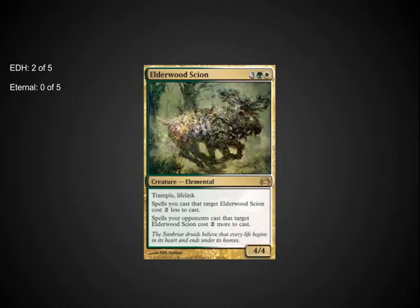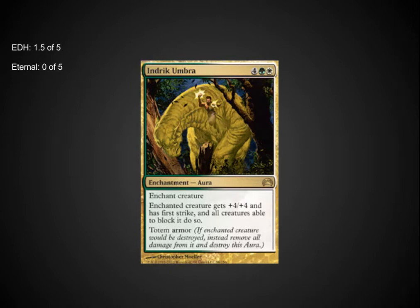Elderwood Scion is also a little bit on the light side — 5 casting cost for a 4/4 with Trample and Lifelink, both great abilities for EDH, and the ability to drop down the cost of enchantments. Although he's pretty fragile; if he had Hexproof instead of causing targets to spend 2 more mana, he would be incredibly playable in EDH. Iridark Umbra is a solid EDH card for enchantment-themed decks — +4/+4 with First Strike and Totem Armor is good, though the 6 casting cost is still a little high, so I'll be avoiding it myself.